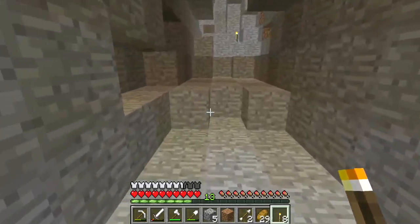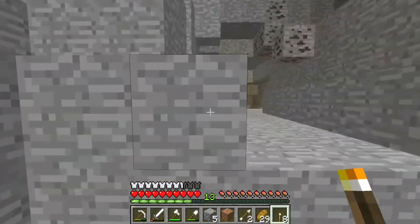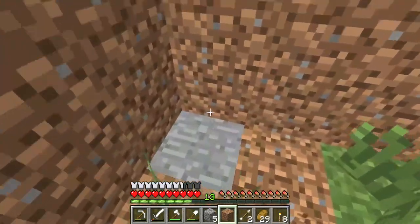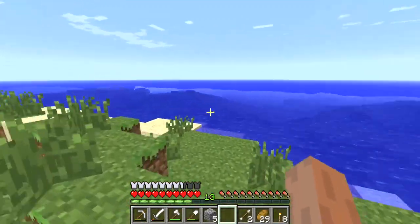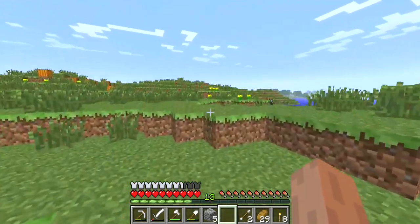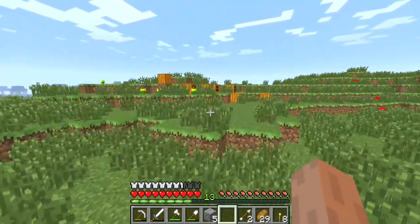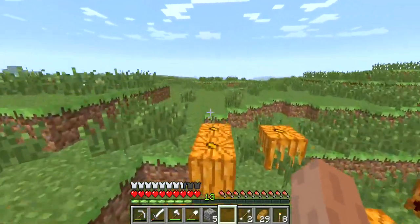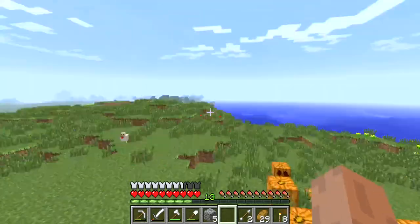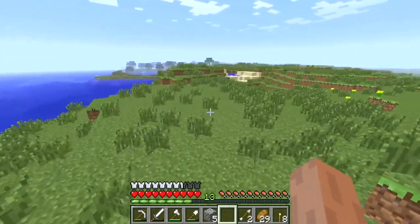I can sprint over here, grind some levels and sprint back. I might even just move over to here. I might just turn my base into this area over here. This is not a bad spot - genuinely, this isn't a bad spot. We got the ocean so I can fish. We have plenty of flat land up here so I can build a house and stuff, get farms going. The only problem that will arise is wood, is trees. But I can go clear a bunch of trees and just make my own little forest anyway, so it's not a big deal.